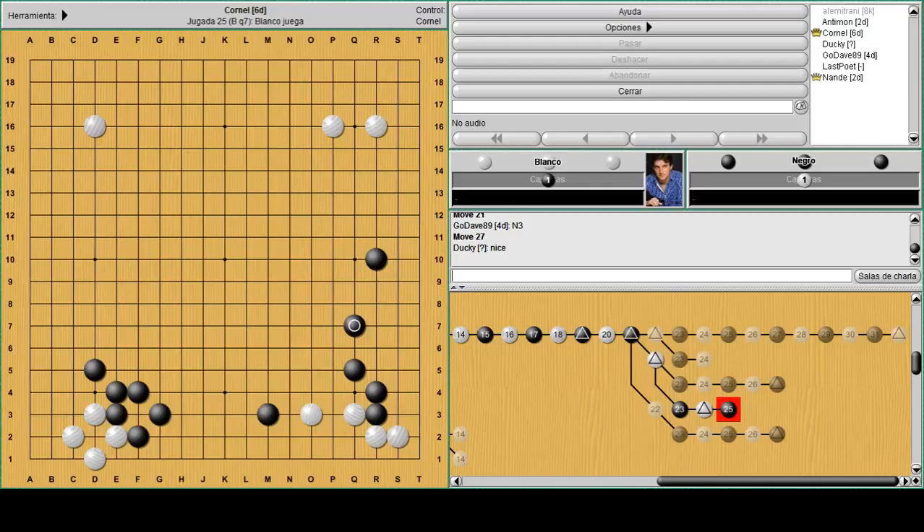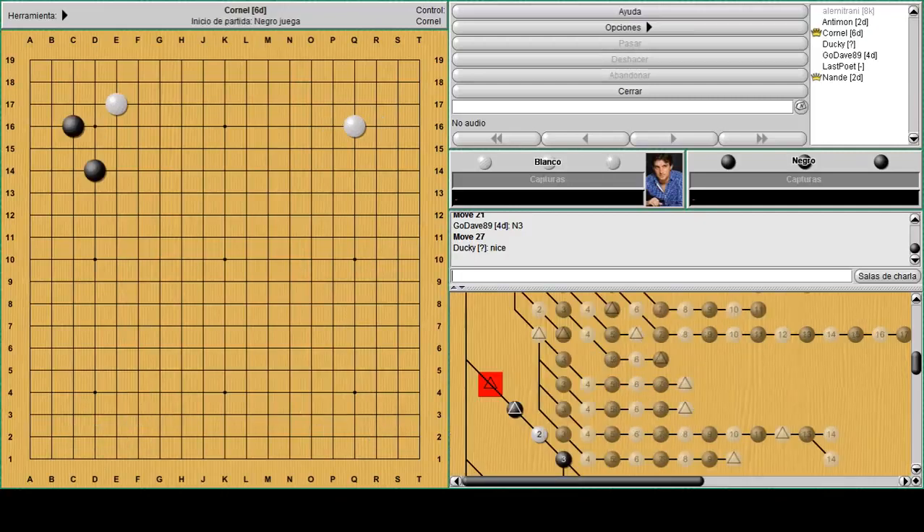Let's check some other positions. This schema is quite often seen nowadays but was played in the past as well. When white approaches with a low kakari, black answers with schema instead of D15 kosumi. This used to be more popular in the past, but nowadays since everybody tries to mimic AlphaGo and the other AIs, it's more often played. Let's say black plays a pincer here and white tries to do something with E17, and there's an interesting move to consider if you don't want to play directly in the corner or run out with the stone.